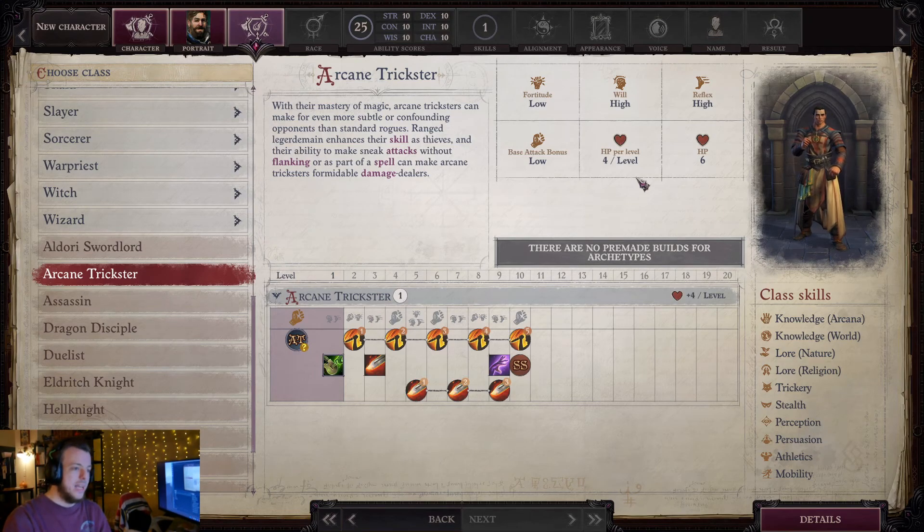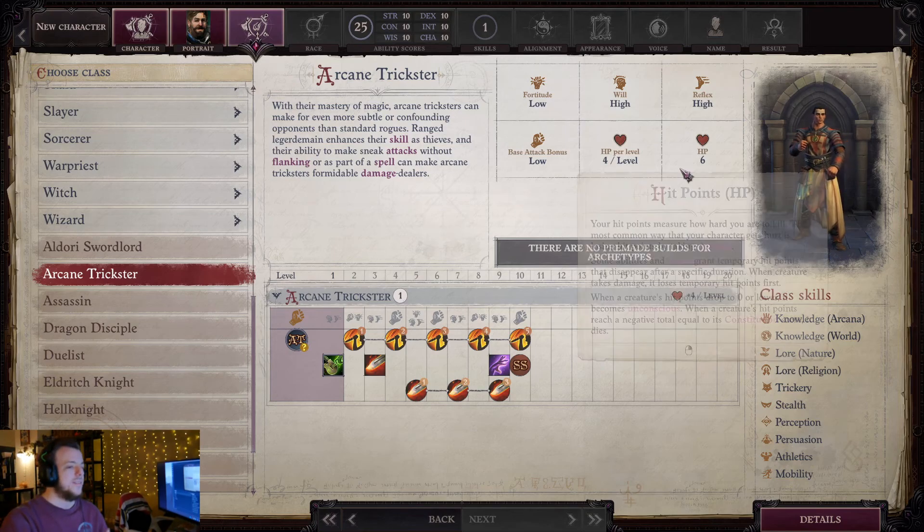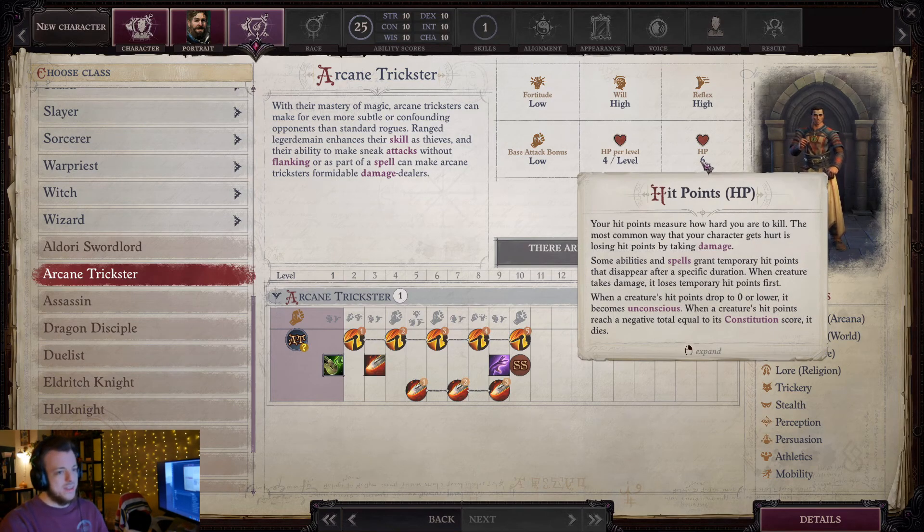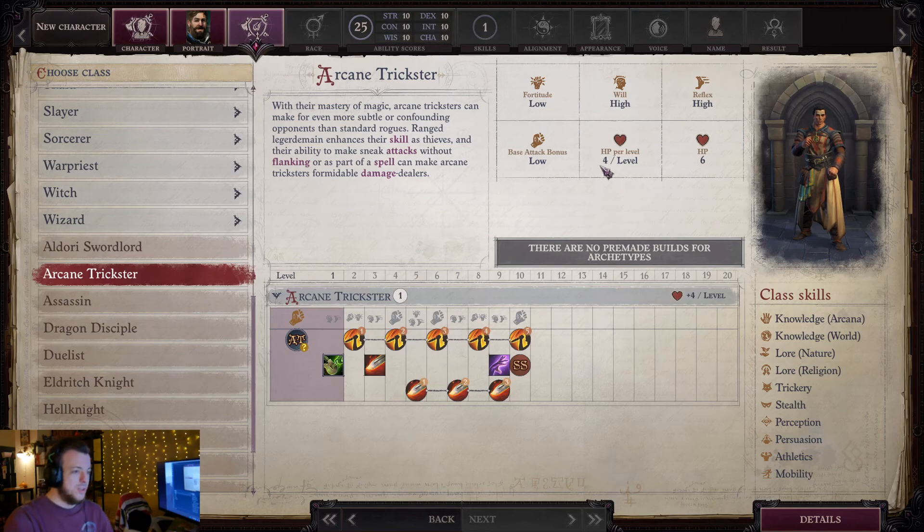Not worrying about having a high BAB here. For HP per level up, it says six HP start — I don't know if you get that at the first level you take Arcane Trickster, or if it's just there because every class has one. I'm not sure if you get four for all 10 or six and then four for the other nine. And here are all your class skills. Remember class skills stack with your other class skills — since you're multiclassing into this anyway, you're probably already going to have a bunch from your sneak attack class and your casting class.